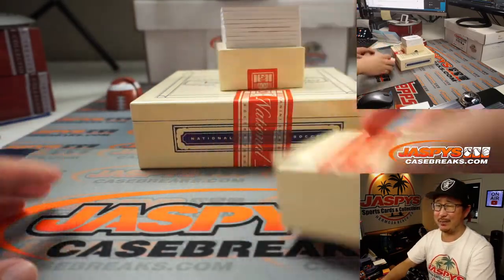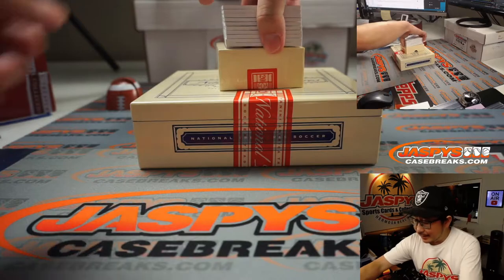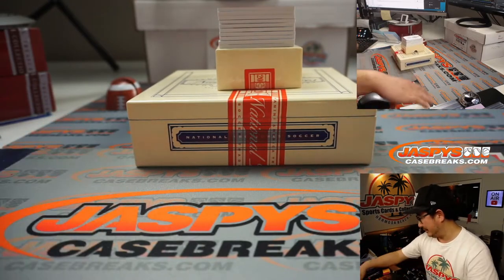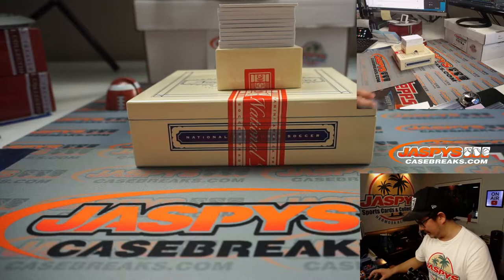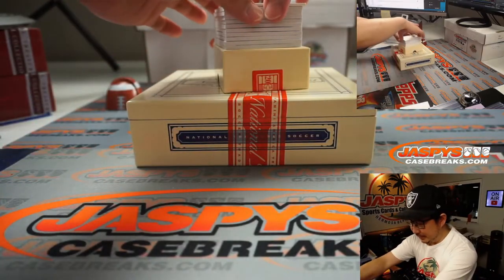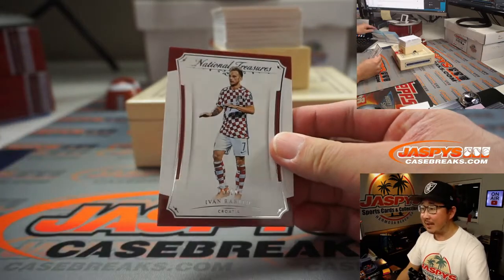Was that a dual on the bottom? Is that a dual relic or a dual auto? I think the bottom two are relics. I'm gonna peek. Oh, I think they're dual autos. I think one player I knew — I didn't see the name of the other player, but the one I saw was pretty solid. A bit of an old-school player, but most of you should know who he is if you're in this break. There's Ivan Rakitic, 25 out of 50.